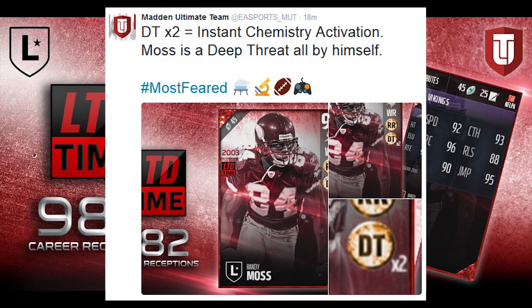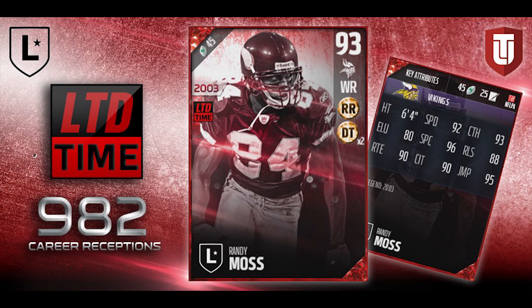This thing is freaking OP. This is the best wide receiver in the game right now — I don't think there is any question about that. We will see how long it stays the best wide receiver in the game, because these attributes look money. And when you add on the fact that he's 6'4" and it's Randy Moss, you know he's just going to have some ridiculous catches here and there.